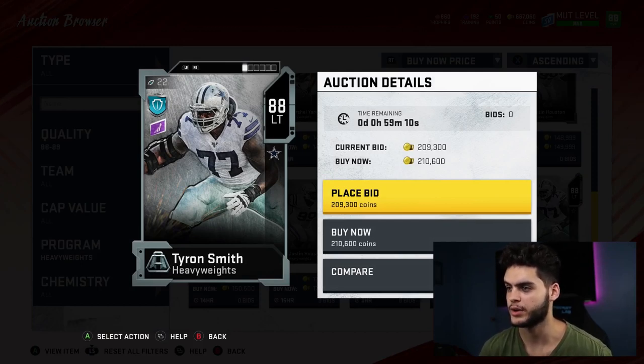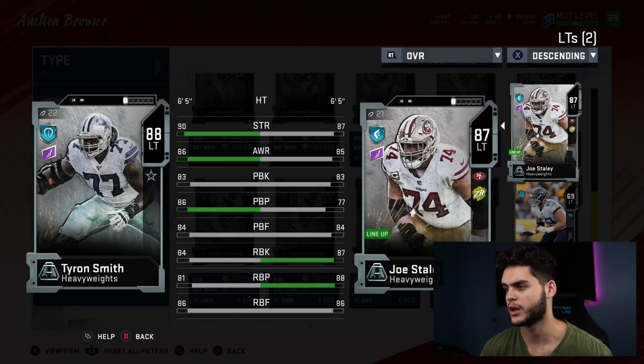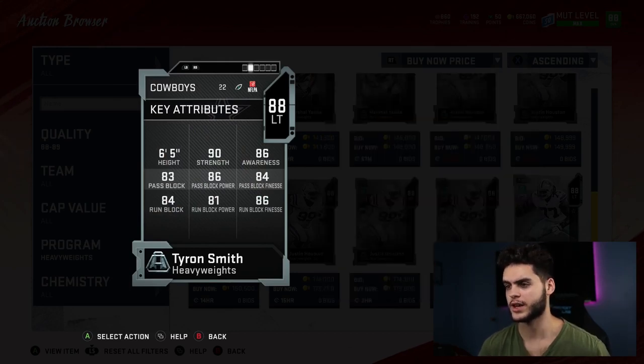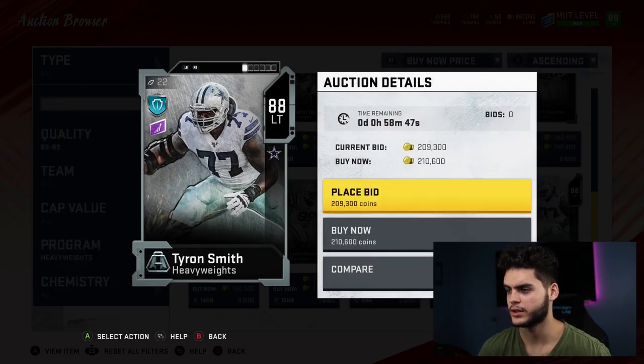Nothing in the heavyweight set yet of course. They did drop Marcellus this week too, which is another lineman they recently dropped, although I wasn't a fan of his stats compared to Larry Allen. So it comes down to how Tyron Smith compares to Anthony Munoz — there's obviously going to be a much bigger price difference because Munoz is around 300k and Larry Allen is about 180k.